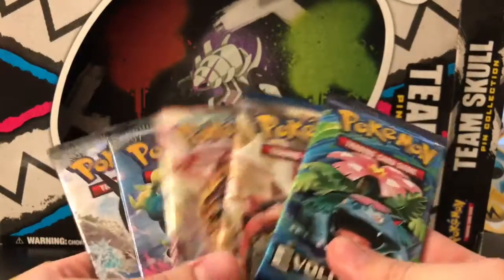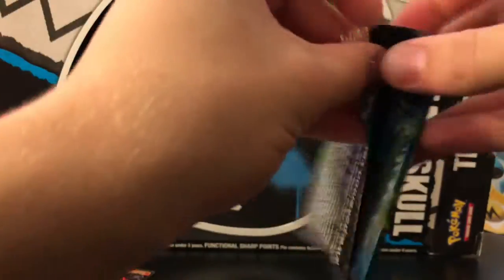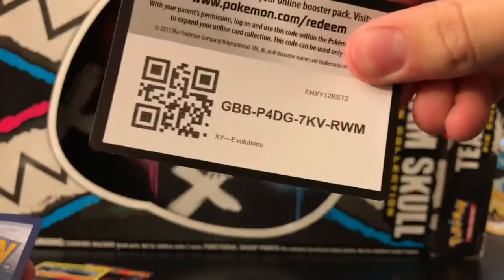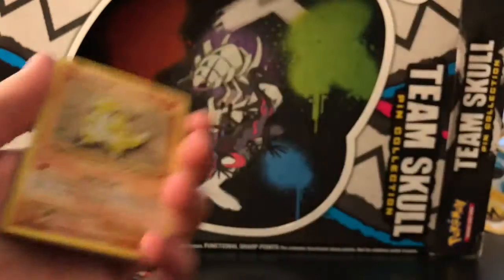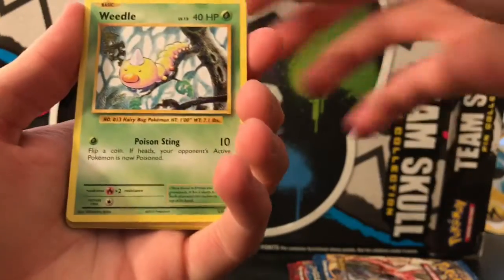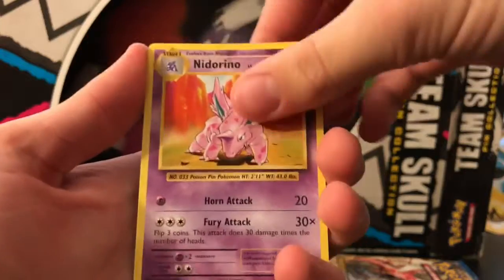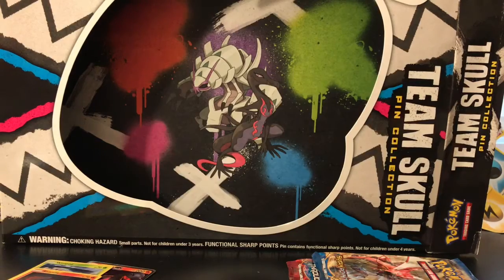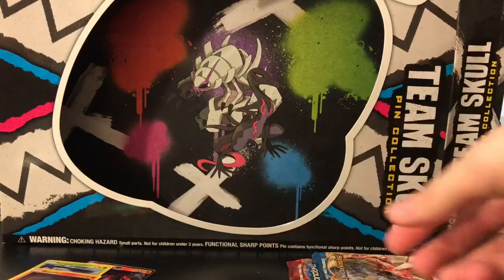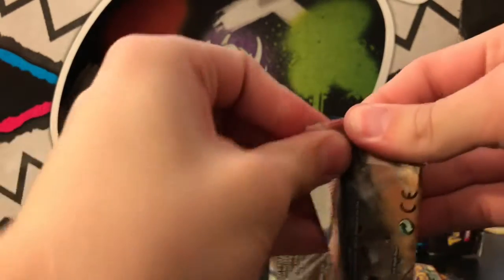We're gonna start with Evolutions, because I just wanna get it out of the way. It could have a full art, it could have an error pack where the whole thing is full art, and I still wouldn't be happy with it. Cards: Sandshrew, Weedle, Tangela, Ponyta, Doduo, Professor Oak's Hint, Knitterino, Super Potion, Reverse Machop, and a regular Farfetch'd. Told ya — these get their own pile. Everything else will be together.